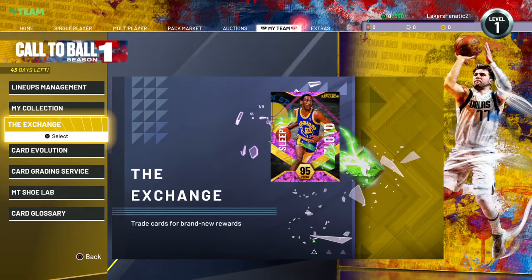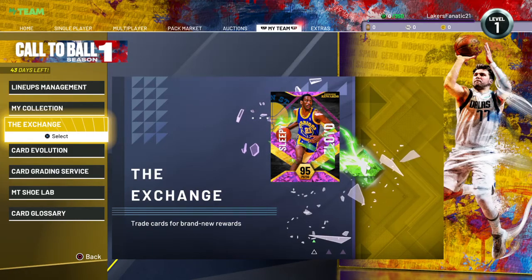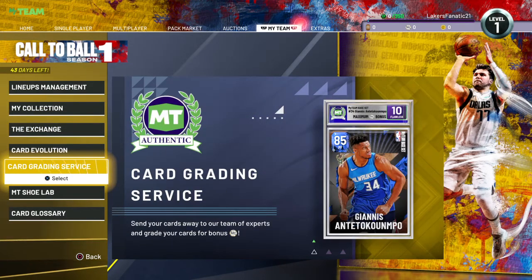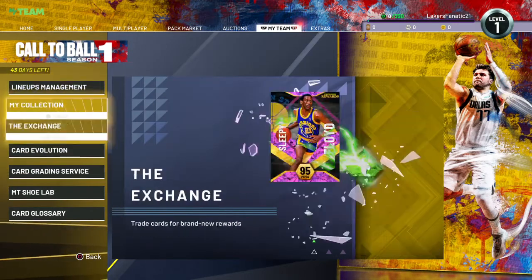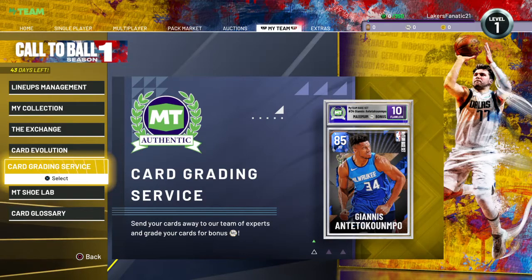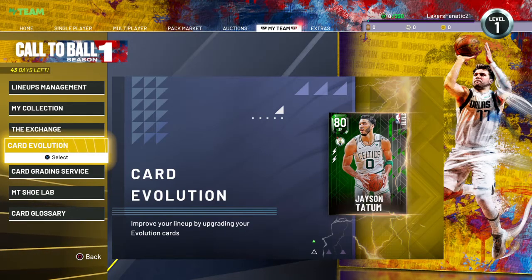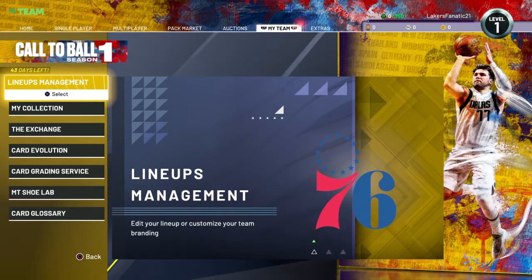I need to get my pre-order stuff. One of my friends on Twitter told me he hasn't gotten his pre-order stuff either, so we need to figure that out since the servers are so whack. I'll probably do a pack opening off stream. As you can see, Giannis has a grading system on top — he's a 10 Flawless, which is the grading system and it's a dub. Right here you can build your own shoe. The evo cards are basically the same as 2K20 and 2K21, and the exchange is the same as last year too.